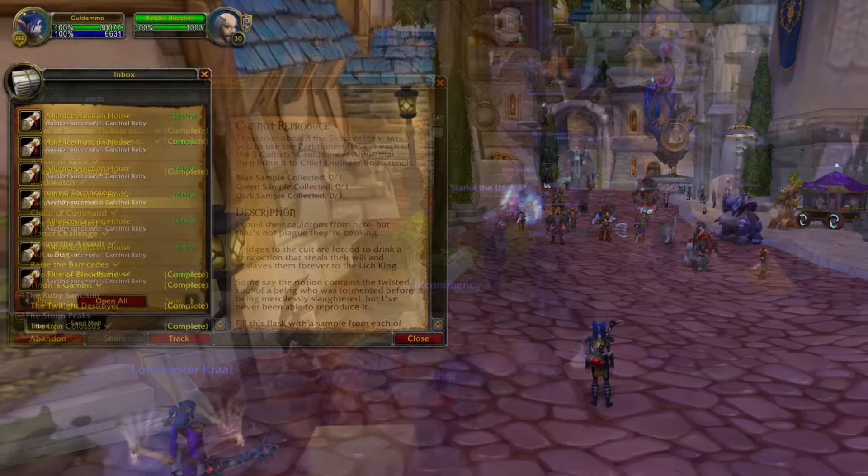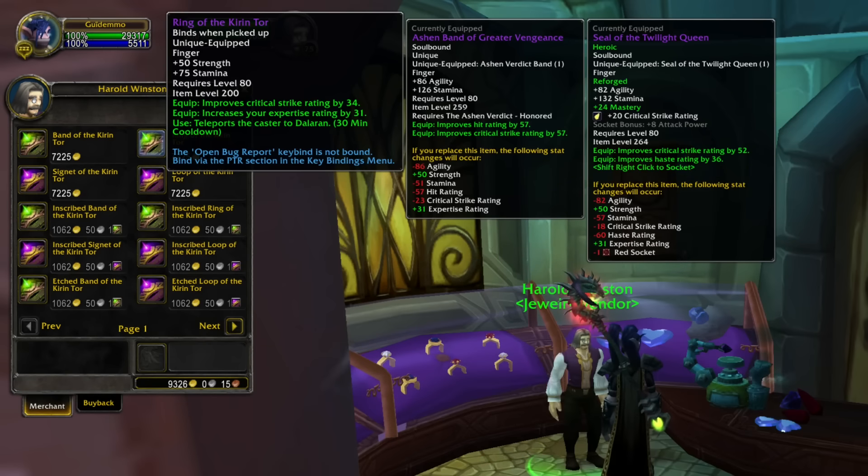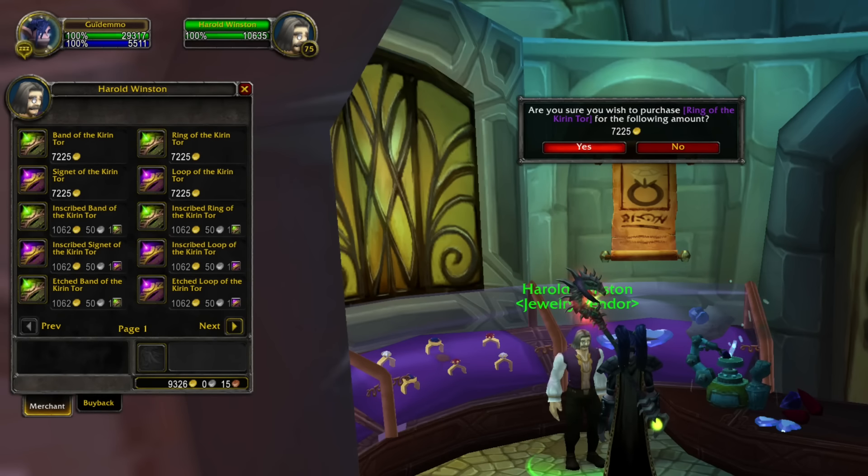I expect to spend most of this gold during the launch week, as I will need to purchase myself level 85 rare and epic items, but also materials, so I can speed level my professions to 525 as quickly as possible. If you don't know what to do with your gold, then you could purchase this ring in Dalaran. It allows you to teleport yourself to Dalaran, but it doesn't share a cooldown with your Hearthstone. And the good thing is that in Dalaran City there's also going to be a portal to Stormwind City and Orgrimmar. So you could bind your Hearthstone to where you're questing, and then use this ring whenever you need to go back to the main city to train or do something else.